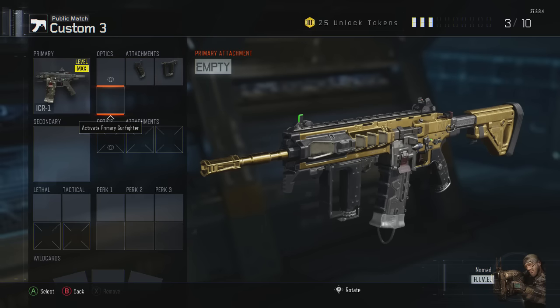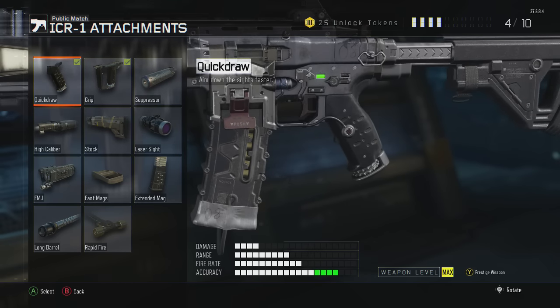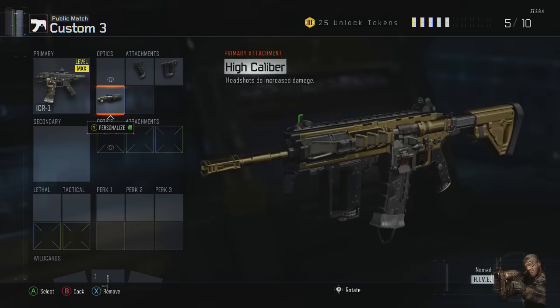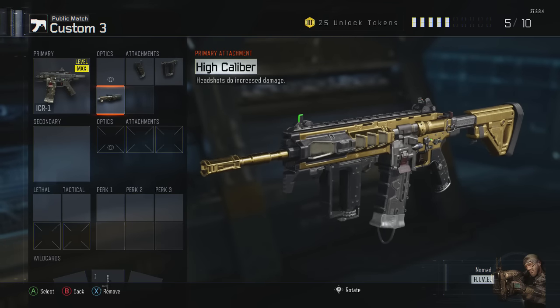With this gun, you don't have to put grip on it, but because the damage is just a little bit low — and this gun is already so much of a beast — I'm putting high caliber on so those headshots increase damage. Just because the damage is a little low, putting this on makes this gun absolutely super good.